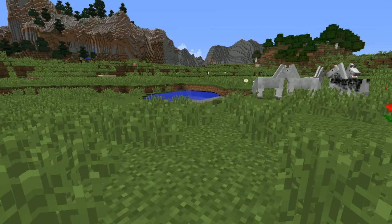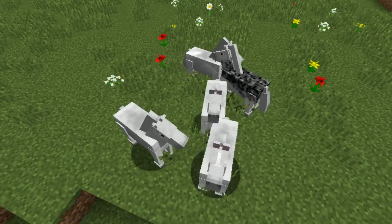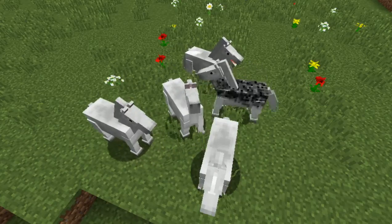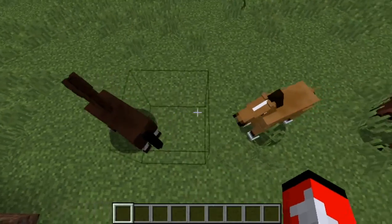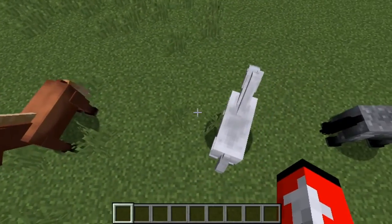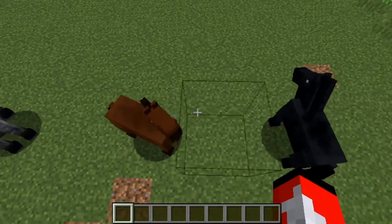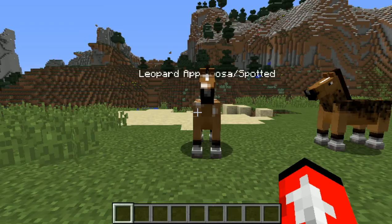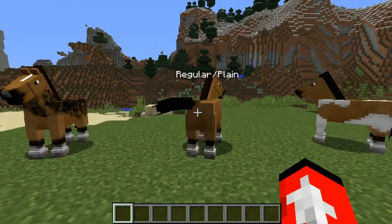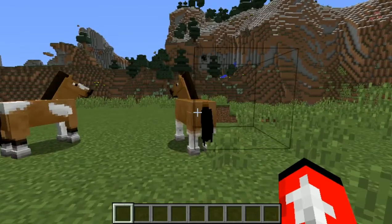Horses only spawn in the savannah and plains biome and can spawn in herds of two to six horses. The herds will always have the same color but their patterns may vary. A horse's color can vary from liver chestnut, buckskin, flaxen chestnut, white, dapple gray, bay, and black. Their patterns can be spotted, sooty, regular, paint, or socks.